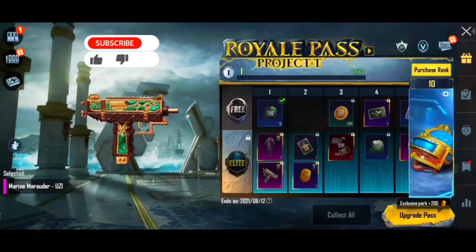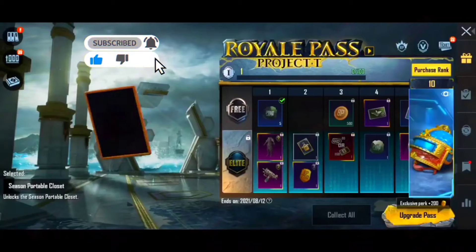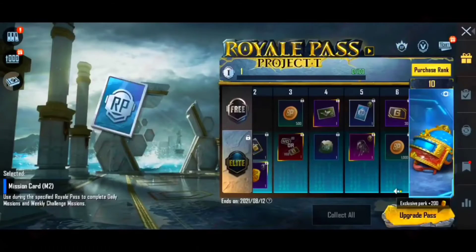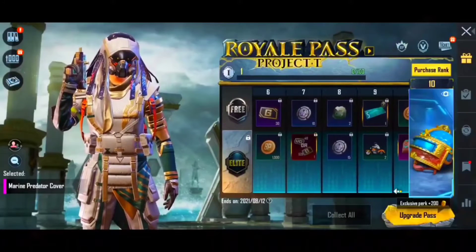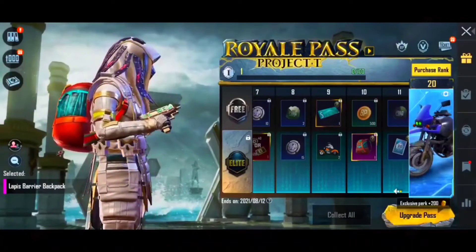The next reward is 2.50 points of RP — this is RP5. We have a headgear and a lapis barrier backpack.